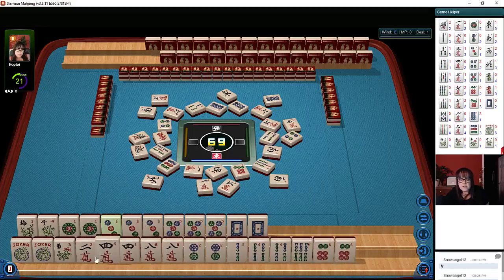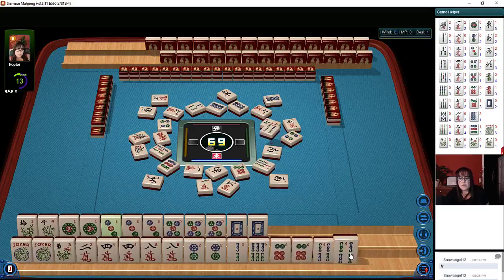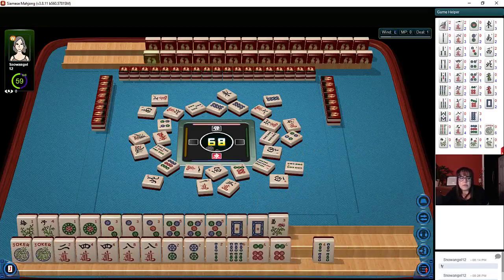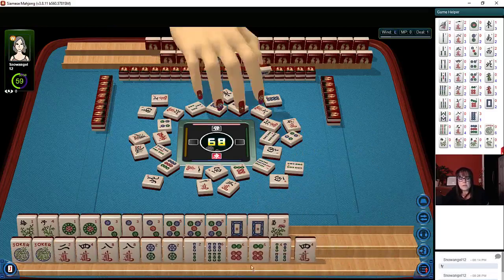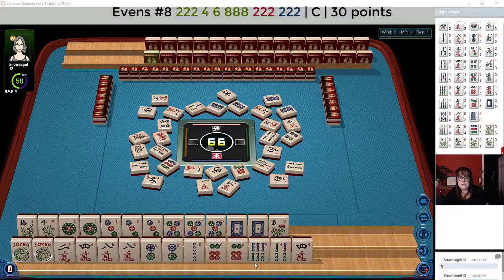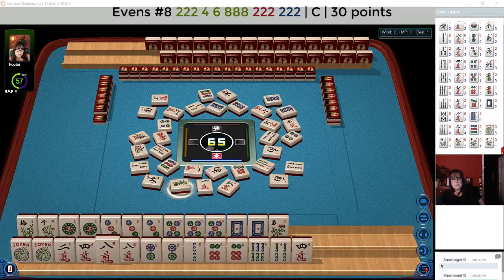Twos or sixes — we have to make a choice here pretty quick. Let's let the four bam go. What I'm thinking is we play the concealed hand with palms of either twos or sixes. We have twos and sixes. We just need to build up — we need a six crack in here. Of course there are two out, so this is going to be a bit risky.